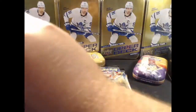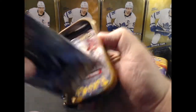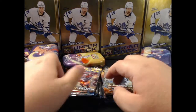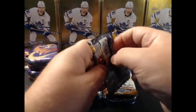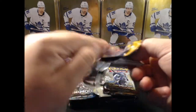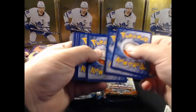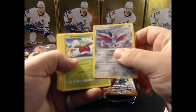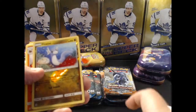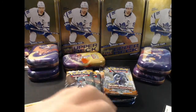I saw a guy open these and there's a trick to opening the packs in order. We're gonna go with the Sun and Moon base ones first since they'll be a bit older. Let's hammer through these - we have a Dratini holo. Dratini holo, and that was really the only thing in that pack.